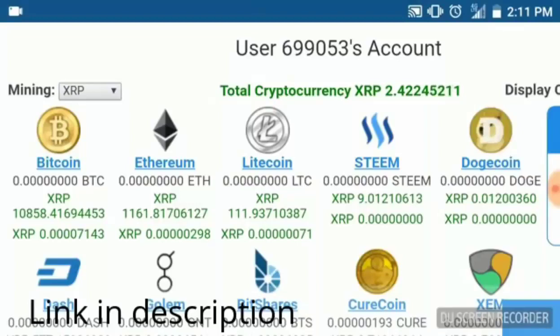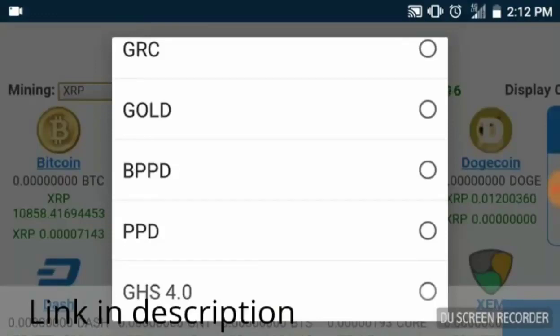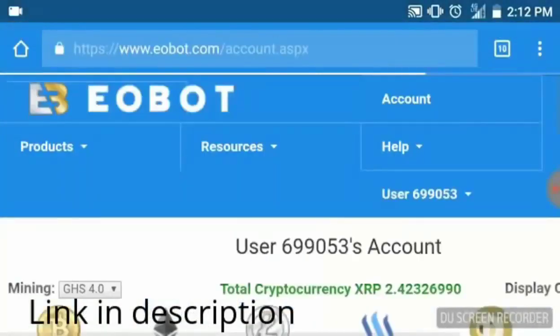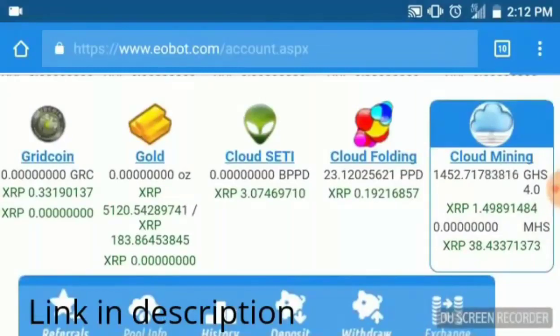For those already in Eobot looking for strategies, do this every single day. Up here where it says 'Mining' on the top left, I'm currently mining XRP but you want to click on that and select GHS 4.0. When you select GHS 4.0, it's going to start cloud mining for GHS — once you do this little trick it'll start the cloud mining.